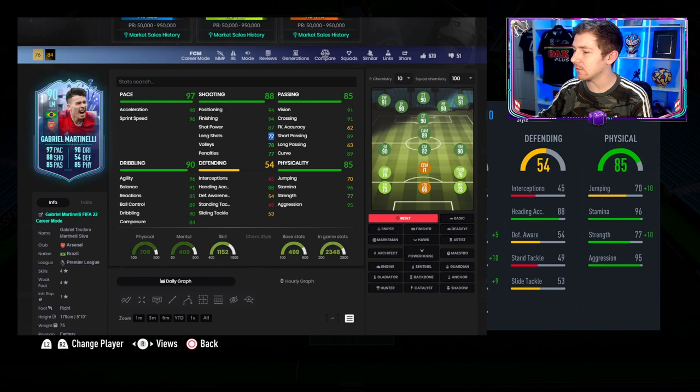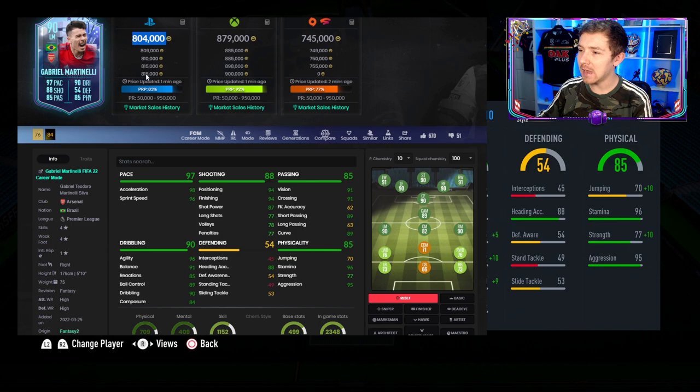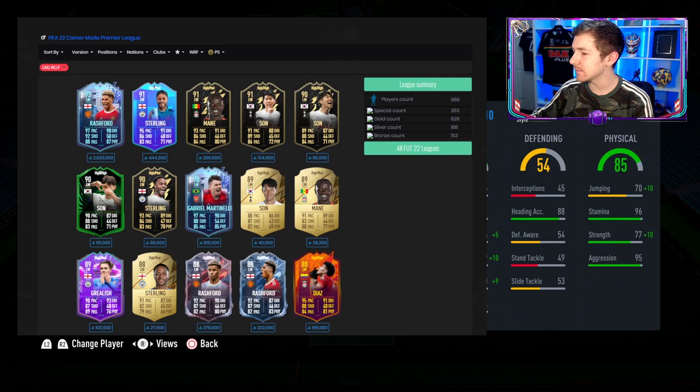There are things that could be improved — long shots and I wish composure was a little bit higher — but in time this card is fairly likely to get upgrades. As an Arsenal fan I'm hoping it does, and with the right boosts applied it could become a very very good wing item. In regards to price: do I think this item is worth 800k as things stand? No. Because it's a live item he'll never be cheap, but with the right boosts he could be worth that price mark.